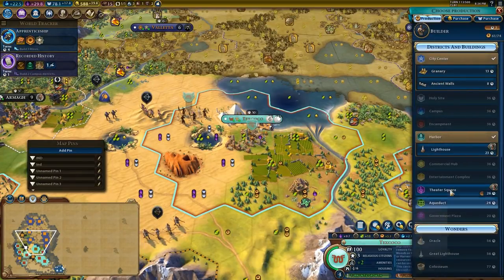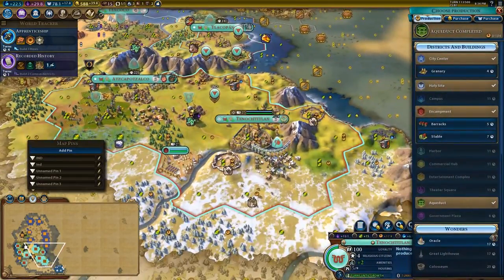We are going to need a granary in here quite quickly to help continue to grow. This city has plenty of room for growth, and we finished a district in here as well.